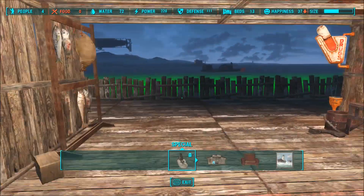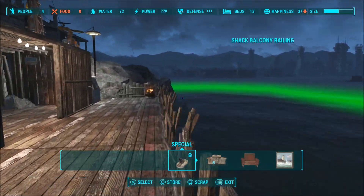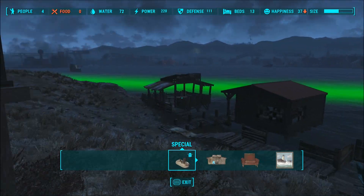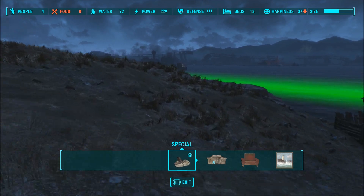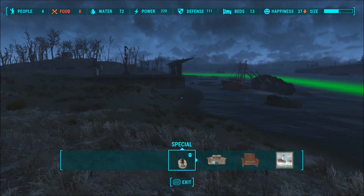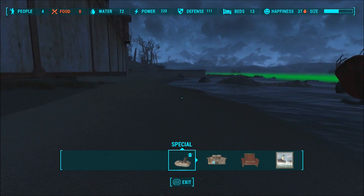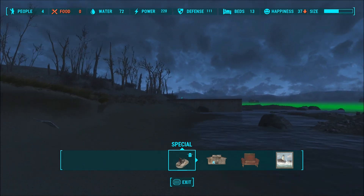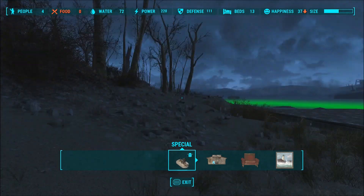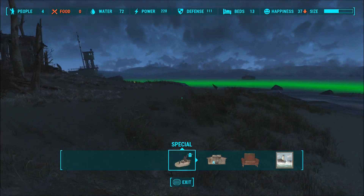Here's what it looks like around the Castle, and here's around Spectacle Island — you can tell it expands a ton into the water and out to sea. Spectacle Island is already the biggest settlement, so it increases its size by a bunch and you can place a lot more water purifiers. Around the other side of the island it's not as expanded and stays pretty close to the shore, but it's already a really huge thing so you won't run out of space.